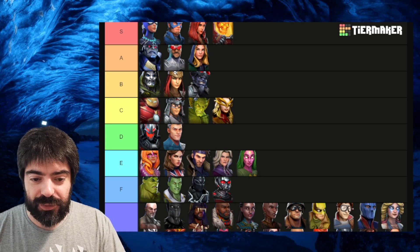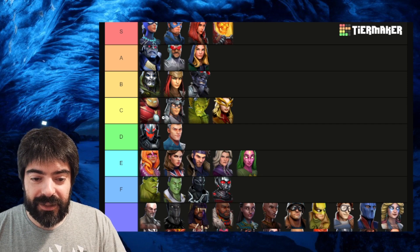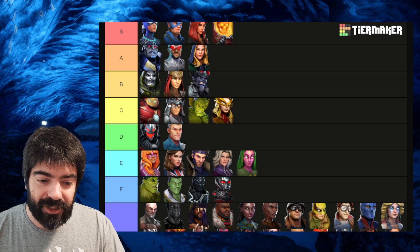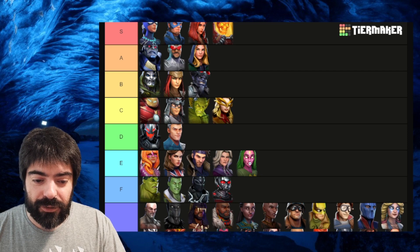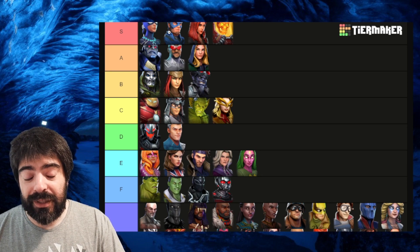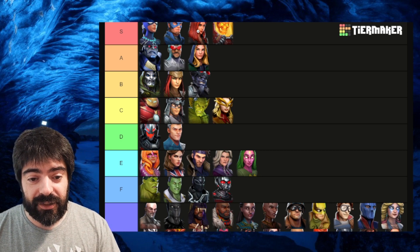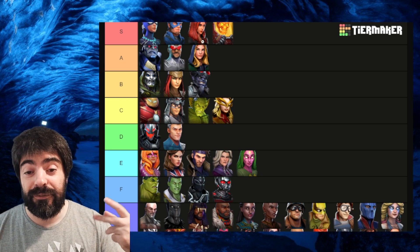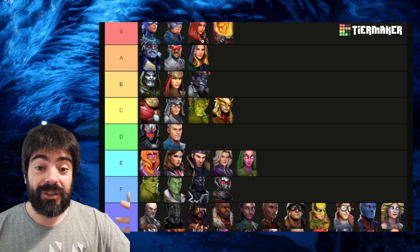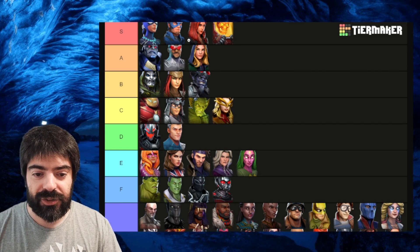Black Widow has synergies with Bionic Avengers, Young Avengers, and Wave One Avengers. Captain America also has the same tags as Black Widow — one gives speed up to all those characters, the other gives energy to all those characters. Low cooldowns and energy generation speed are extremely important. Captain America and Black Widow open the most doors in terms of your progress. Captain Sam is also nice but his synergies are not as great.